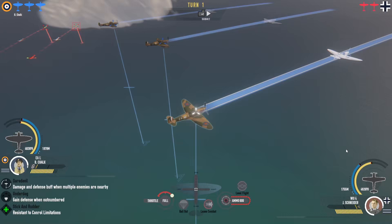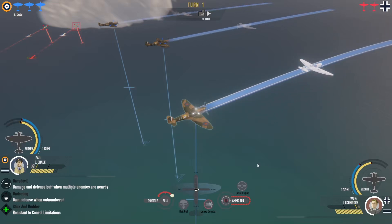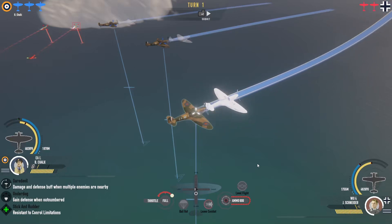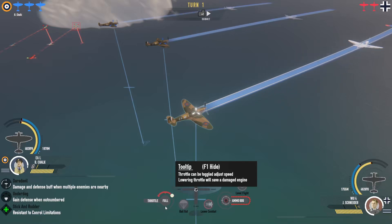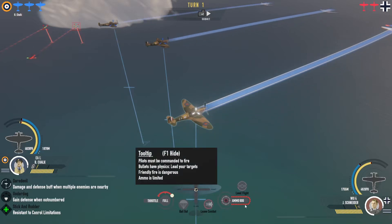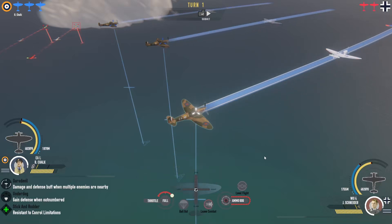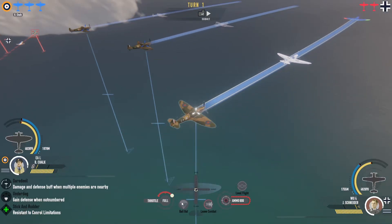Down here we have perks — various bonuses pilots can get if certain conditions are met. If the icon is green, conditions are met and the bonus is applied. White means conditions are not met. Red is a negative perk that hurts your aircraft. Yellow is neutral — it both helps and hurts. Much of this information is duplicated for your enemy so you can see their aircraft status. In the center are controls: yaw and roll left/right, pitch up or down, and throttle — full, off, or half. You also have limited ammunition so don't spray and pray. If things get hairy you can try to leave the mission or bail out and parachute to safety.